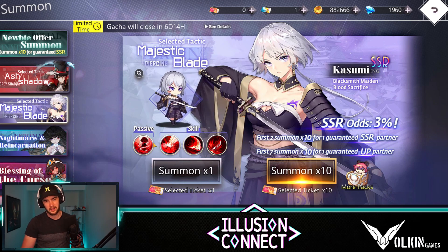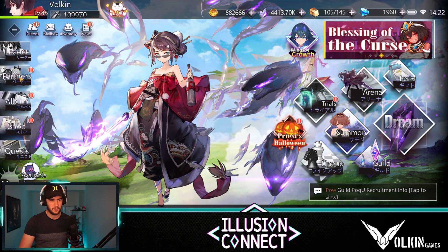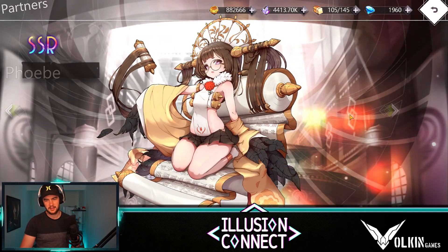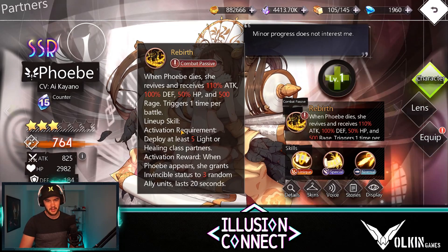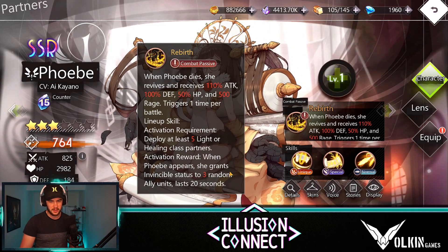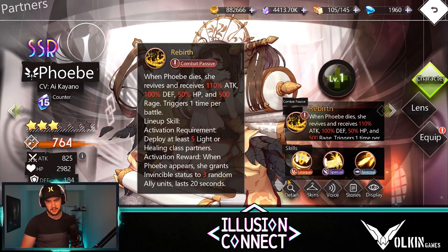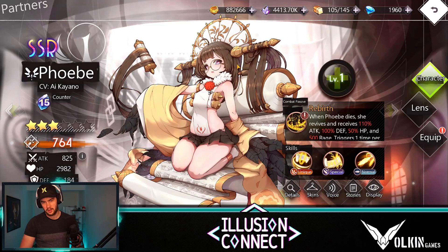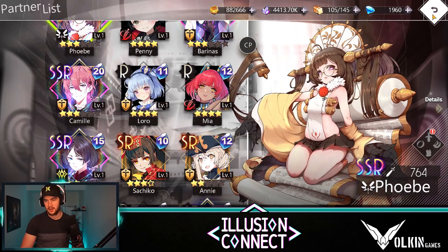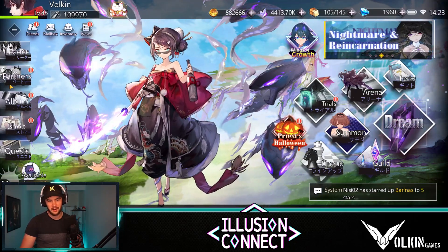Like I said, if you do deploy her in certain comps against the right thing — you get the shields or invincibility — it's just GG. A really strong team becomes the Phoebe team. So Phoebe, basically — let's have a look at her skill. The passive: deploy at least five light or healing class partners for activation. When Phoebe appears, she grants invincibility to three random ally units, lasting 20 seconds. So Kasumi becomes really strong in PVP because of that effect — if you fight those types of teams, you just drop Kasumi and basically nullify their whole advantage, then go ahead and delete the whole column.